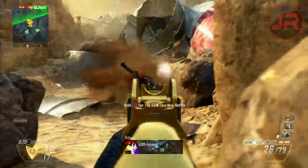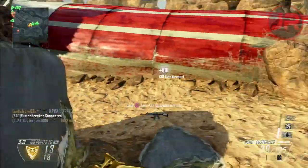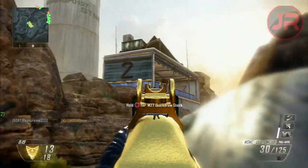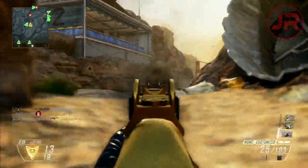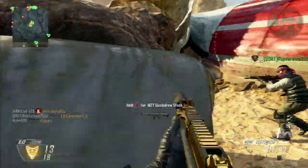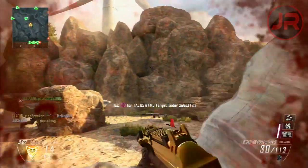It's a little mistake I did. Anyway, this is where I start going ham, doing things, going around doing work. What I'm using for my scorestreaks are the V-SAT, dogs, and the swarm. The swarm actually almost killed me one time in this gameplay, but I was lucky enough to have Flak Jacket and it didn't kill me.